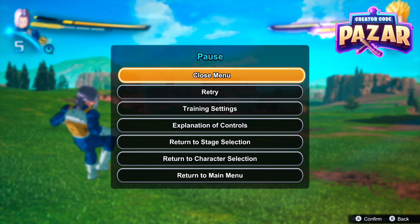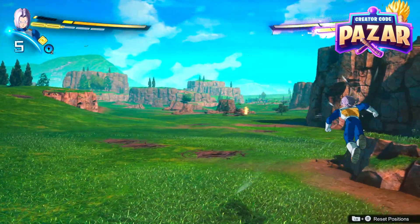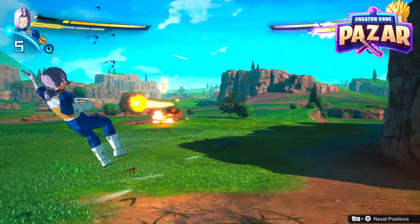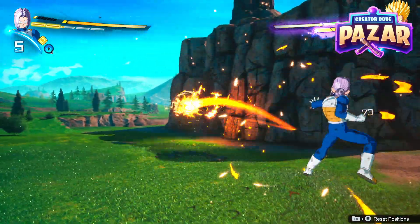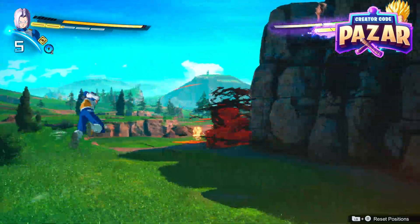Here is a quick guide on how to deflect ki blasts in Dragon Ball Sparking Zero. The way to do this is on an Xbox controller, you're just going to be moving around and hold RB — that's the right bumper, the button at the very top of your controller. Just hold that down while you're moving.